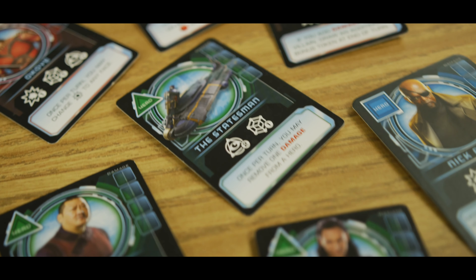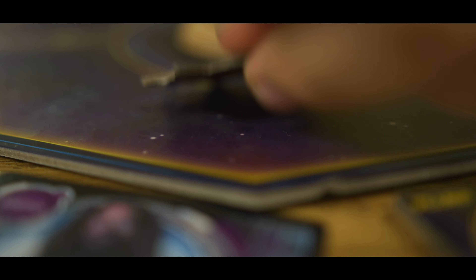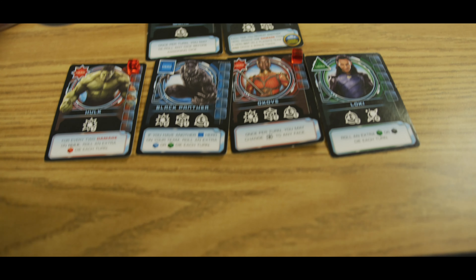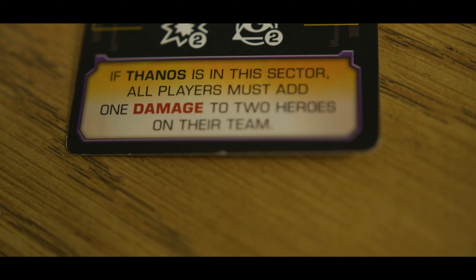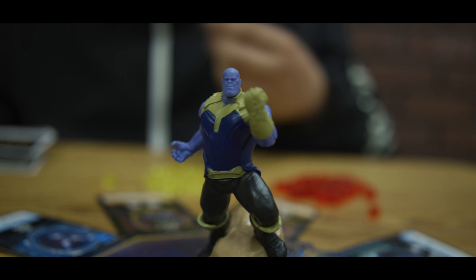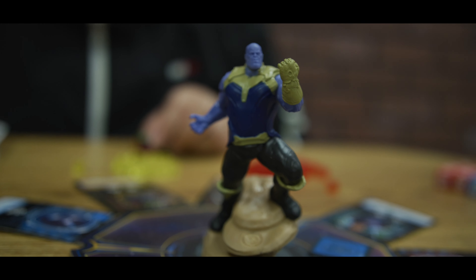Now let's cover how to get heroes and how heroes are hurt and possibly killed. Before you roll, place your team deployment zone token in one of the three sectors. If Thanos lands on that sector, every hero in your deck will be dealt one damage. If there is a villain in the section that Thanos lands on, look at the villain card and perform the special activity listed on the card.